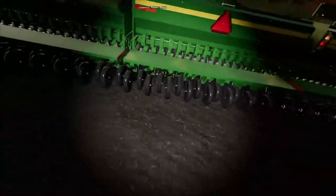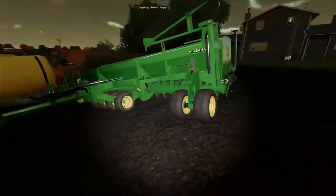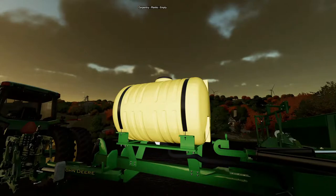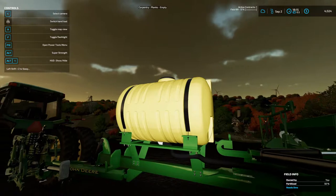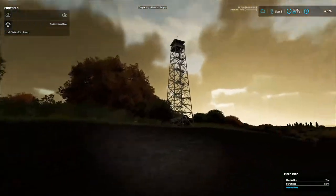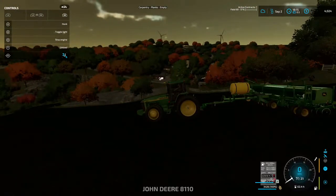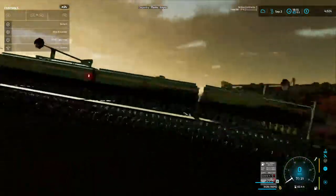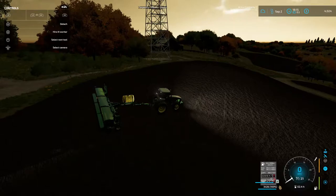Welcome back everybody to Farming Simulator 22 here on Mr. Blue Farms. It is 1815 — 6:15 p.m. — it's getting dark fast. Today we're going to be planting the wheat in this field by where we found the big bud.